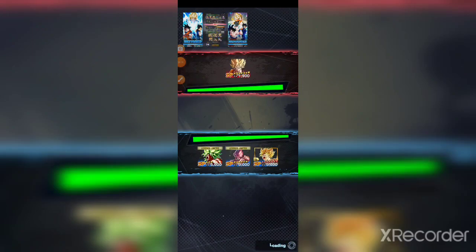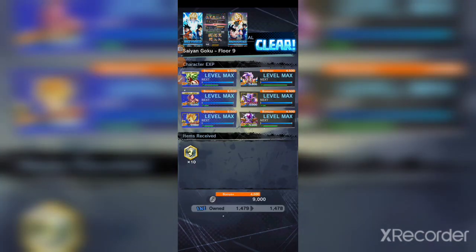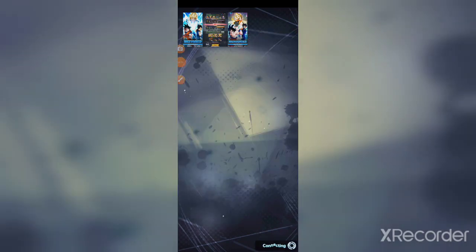Let's jump into some PvP. It looks like matchmaking is still in a really bad state — it took almost 10 minutes to find somebody. Here we go. Looks like our opponent already got the gist of things. Gohan and Ultra Gogeta really benefit from this support Goku.